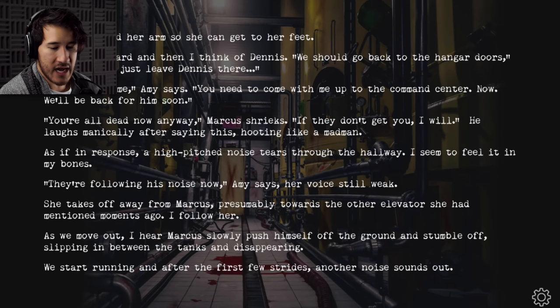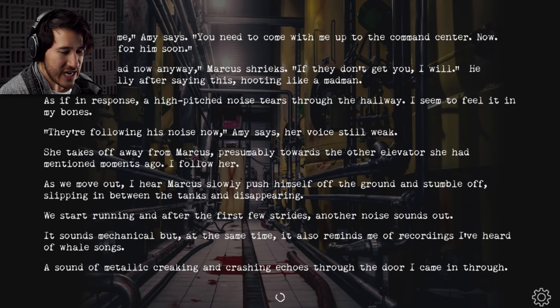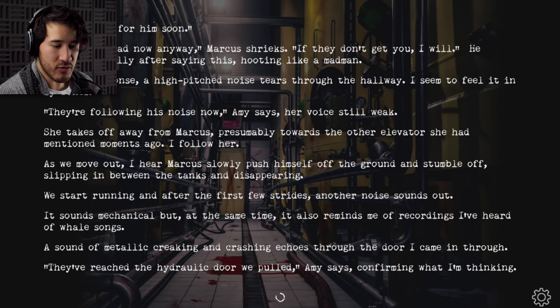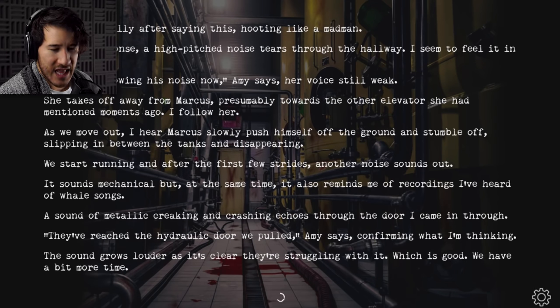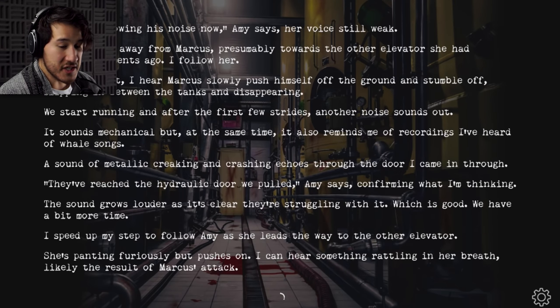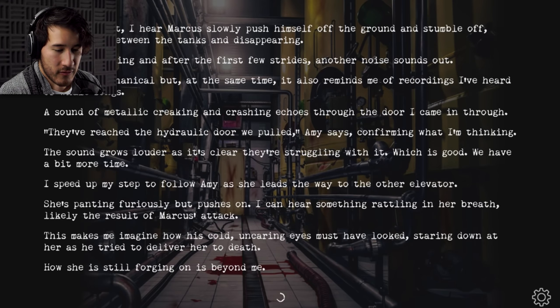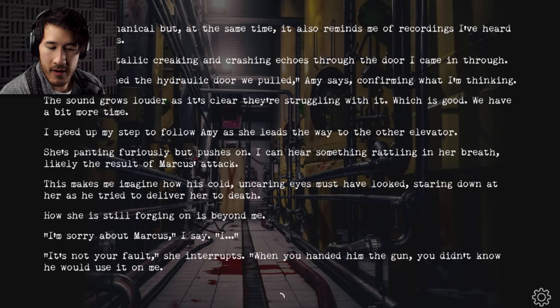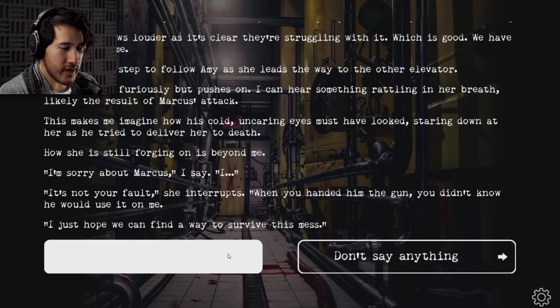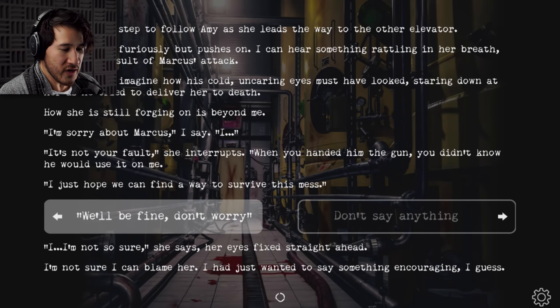We start running, and after the first few strides, another noise sounds out — it sounds mechanical, but also reminds me of recordings I've heard of whale songs. The sound of metallic creaking and crashing echoes through the door I came in through. 'They've reached the hydraulic door we pulled in,' Amy says. The sound grows louder, but it's clear they're struggling with it, which is good — we have a bit more time. I speed up my step to follow Amy as she leads me to the other elevator. She's panting furiously but pushes on. I can hear something rattling in her breath — likely the result of Marcus's attack. 'I'm sorry about Marcus.' 'It's not your fault — when you handed him the gun, you didn't know he would use it on me. I just hope we can find a way to survive this mess.' 'We'll be fine. Don't worry.'